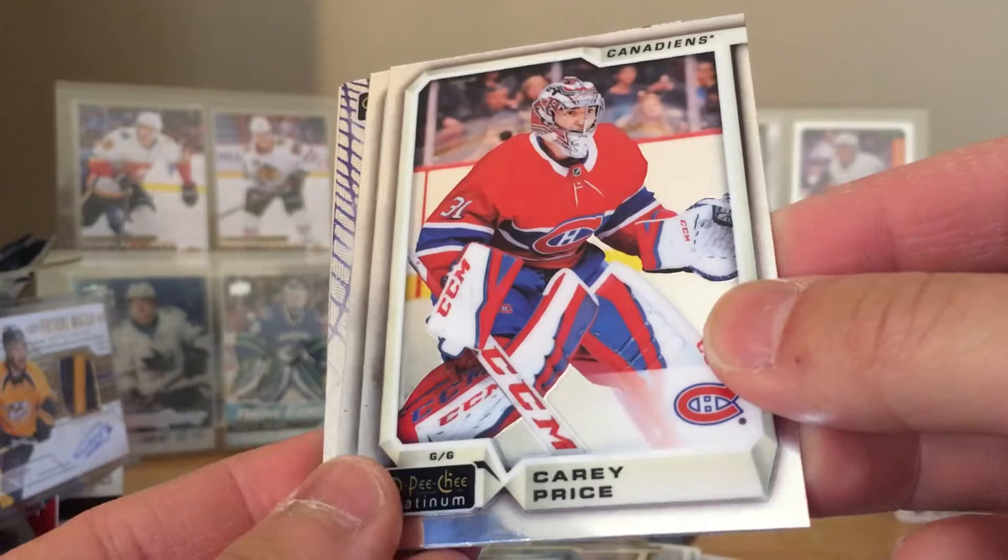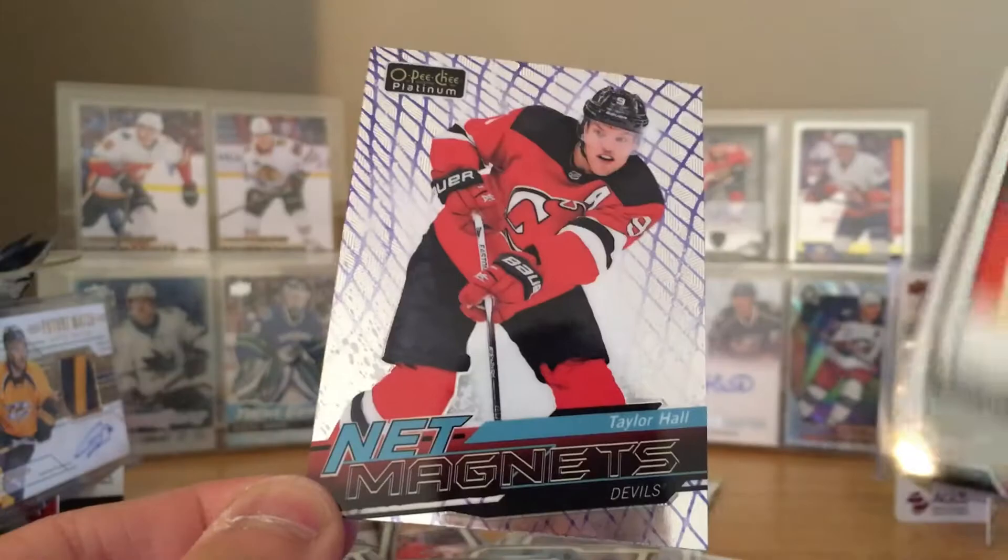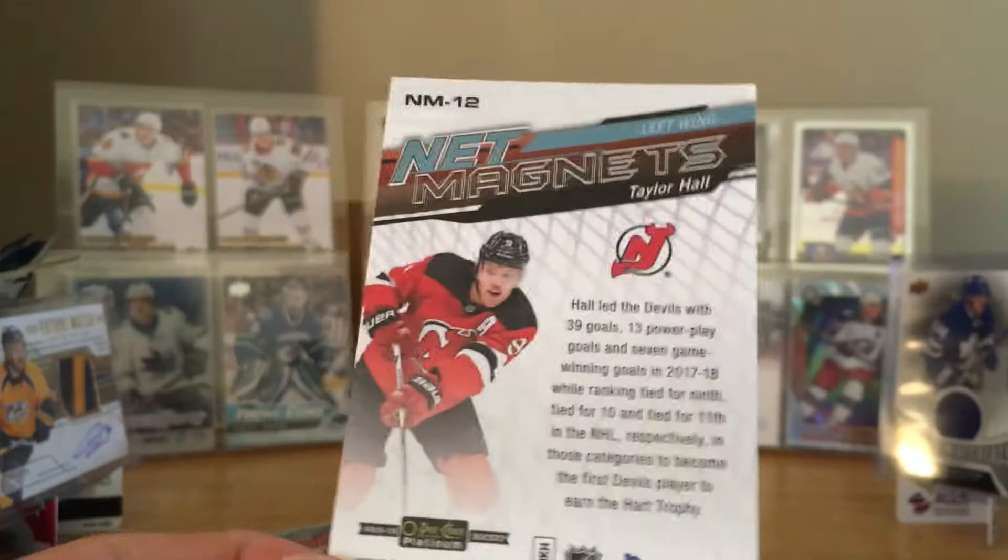Second last pack — Carey Price. Oh what's this — Philip Forsberg. Jason Spezza. And NetMagnets Taylor Hall — oh, that's cool, another new type of insert. I think this is new, I never saw this last year — NetMagnets.